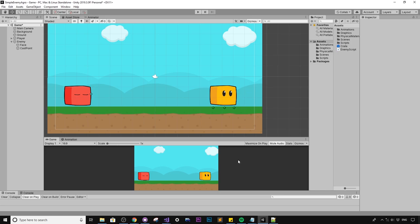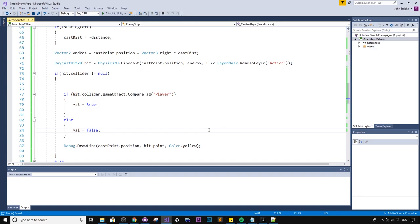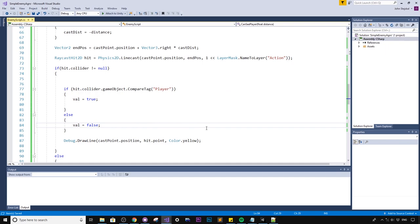We've created a few new issues though. The moment the enemy can no longer see the player, the aggro stops immediately. What we want is an aggro timer — if the enemy loses sight of the player, keep searching for a period of time before giving up. Let me try to hack something in for that.